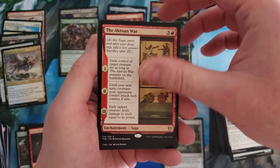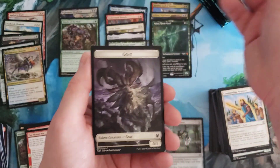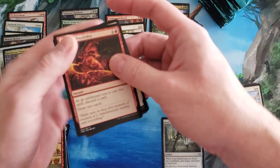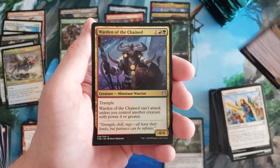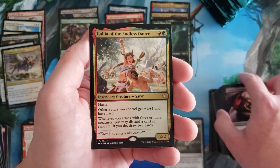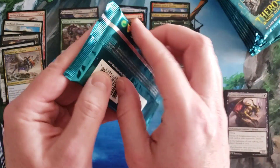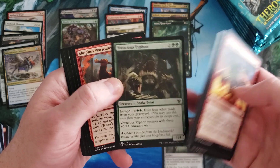You-Crow in War — isn't that thing pretty cool? Devourer of Memory, Warden of the Chained, Enemy of Enlightenment, and Gallia of the Endless Dance. Satyrs — because there are so many of those throughout Magic history. I'll pump up your satyrs because that's a deck type, really for limited more than anything.